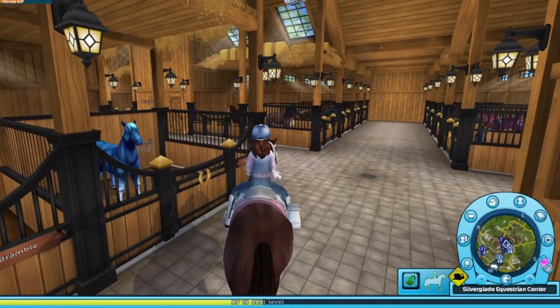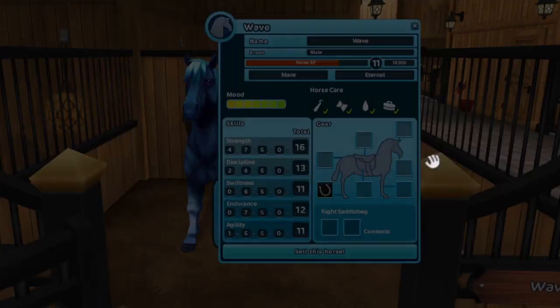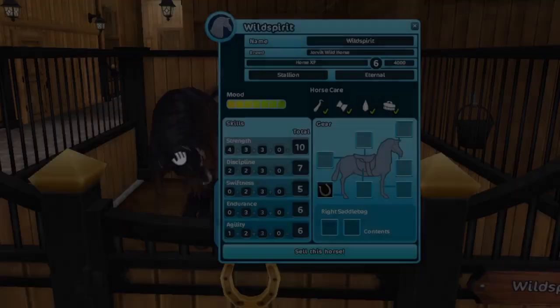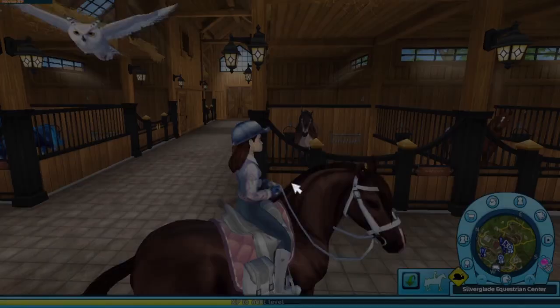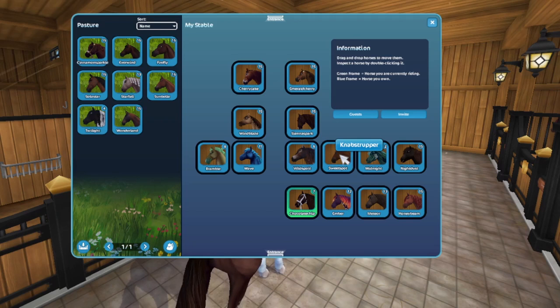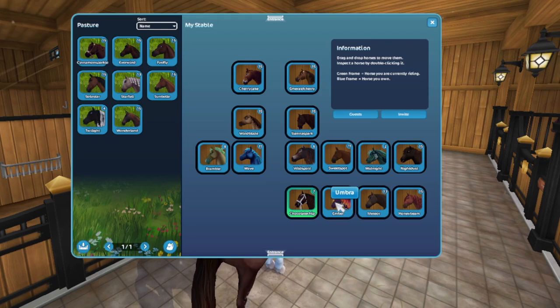So this is my home stable. We have a lot of horses in here right now. I don't know what's glitching so bad, it's very laggy. On the front right here we have Bramble — this is my Winfell. This is Wave, she's my Nixie. There's Chocolate Chip, which I'm riding right now. And then we have Wild Spirit, the Yorvik wild horse from Wildwoods. Sweet Spot, who's my Napstrepper — I think that's how you say it, Napstrepper.